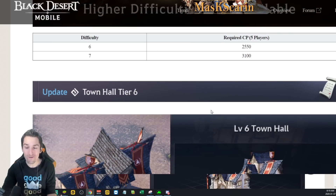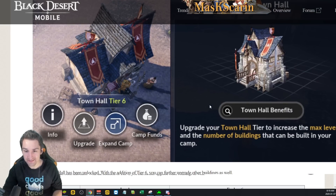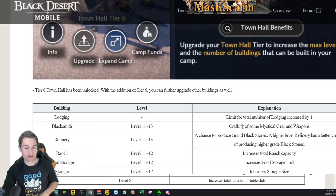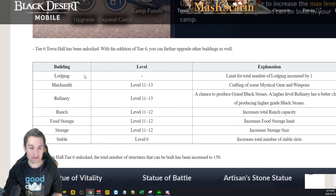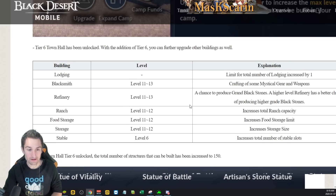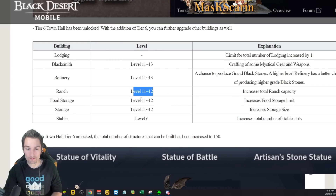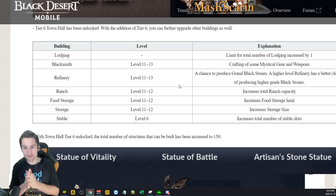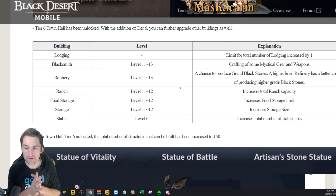Moving on, we have Town Hall Tier 6. Upgrade your Town Hall Tier to increase the max level and total number of buildings that can be built in your camp. Town Hall 6 unlocks Blacksmith 11 to 13, Refinery 11 to 13, a chance to produce Grand Blackstones at your Refinery, Ranch 11 to 12, Food Storage, Storage, and Stable. What we did not see is an increase in our Alchemy building — that's what I was really hoping for, better crystals to craft. But it doesn't look like we're going to get that.